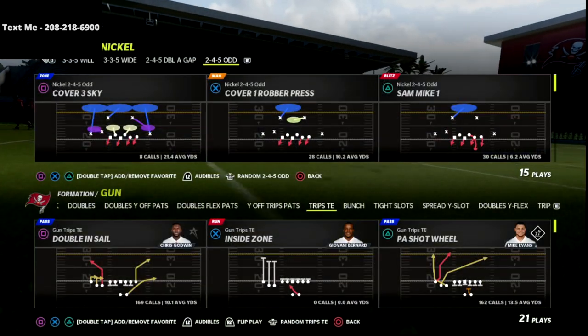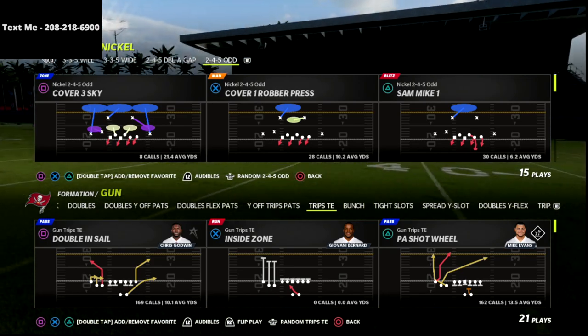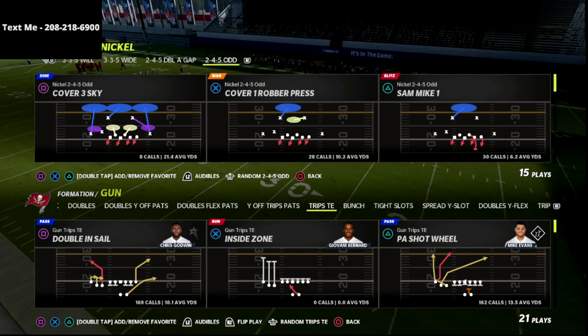In this video I'm going to be sharing with you an absolute money route combo from Trips Tight End that you can use to easily manipulate and move the ball up and down the field regardless of the defense.